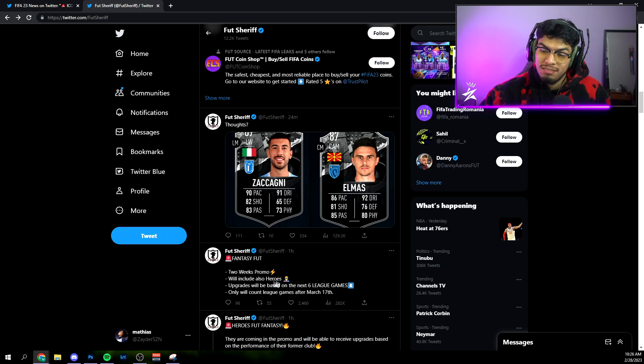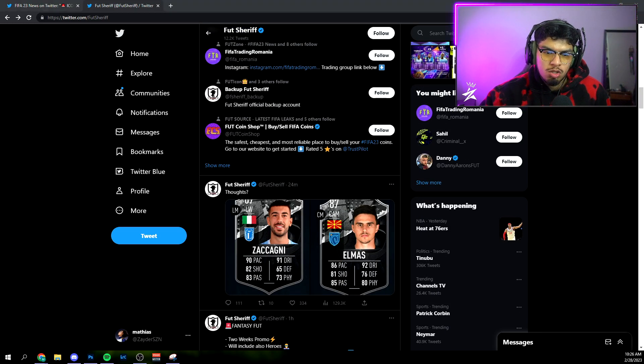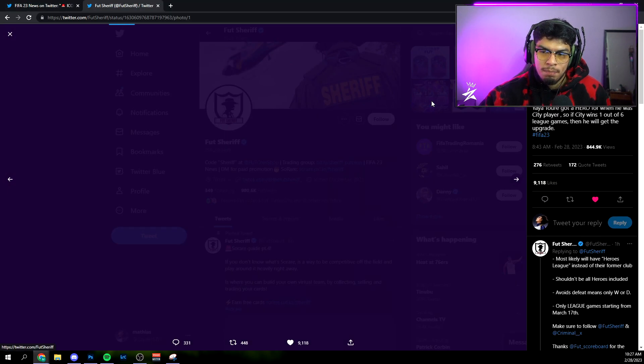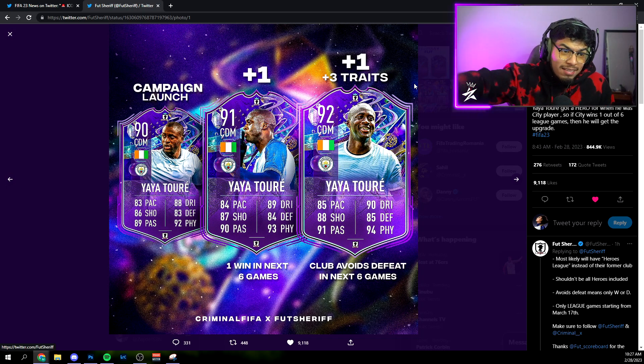This two-week promo will also include Heroes, which is sick. Upgrades will be based on the next six league games — only league games after March 17th will count. So if the promo starts on the 3rd, which is this Friday, you're going to have to see what games are played afterwards if you want a card and potentially want them to upgrade.